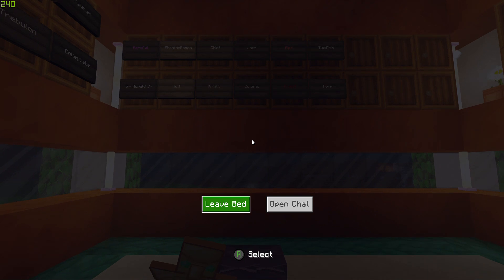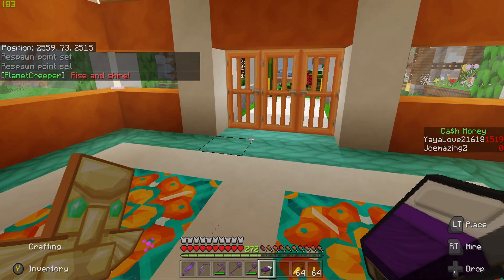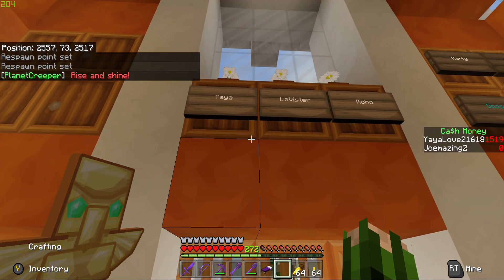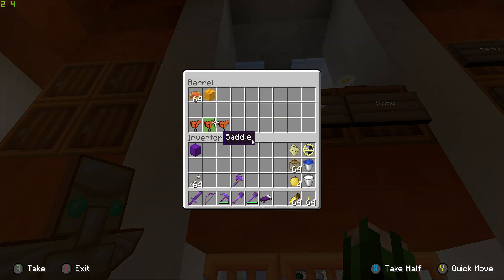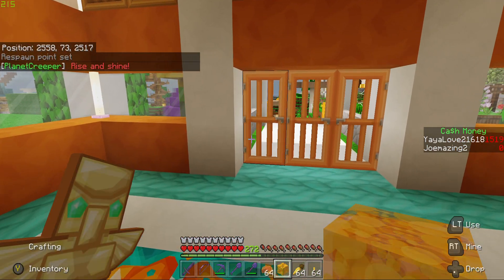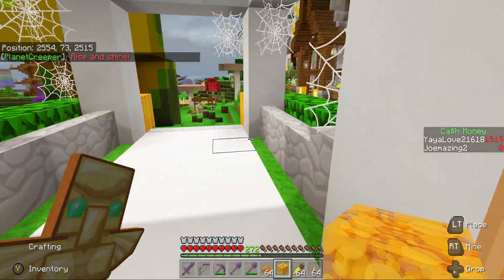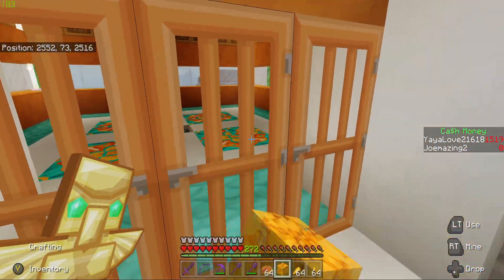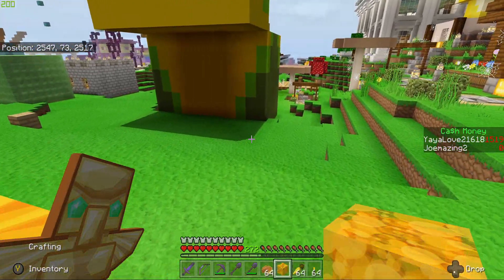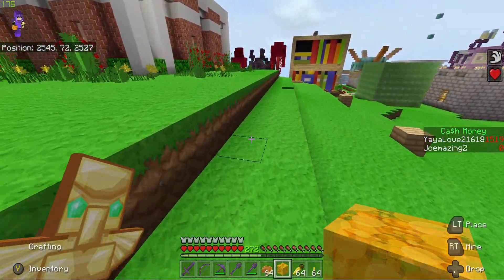The best way to keep mobs from coming into the shopping district is to sleep. While I'm here I might as well check — oh, I got a honey block! And I got some pumpkin pie for Halloween, that's awesome. I think I'm going to put that out in some of the treat boxes we're putting up for people in the community, because I literally do not need 64 pumpkin pies.